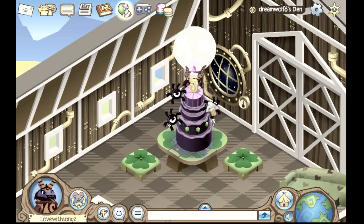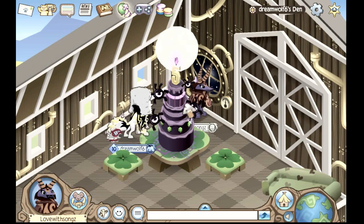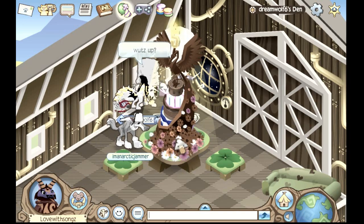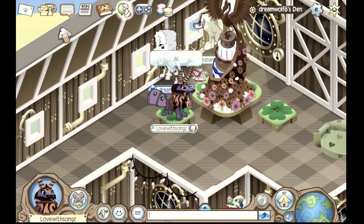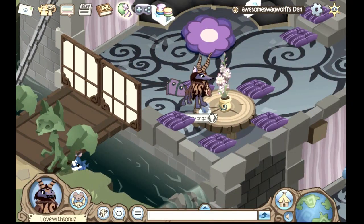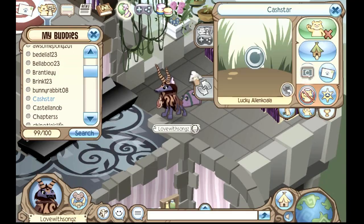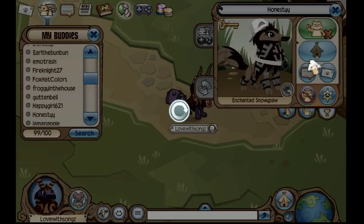My next tip for all you Jammers out there is to go into your inventory — your clothing inventory, your den inventory — and maybe recycle some den items or some animals. See what you never touch, what animals you never use, or what items you don't have in any outfits.